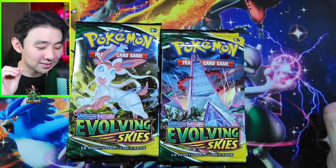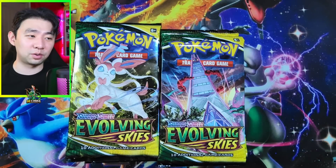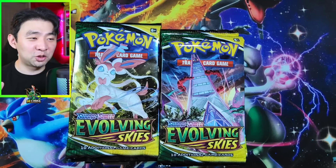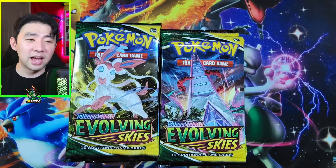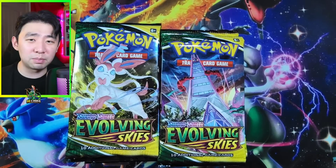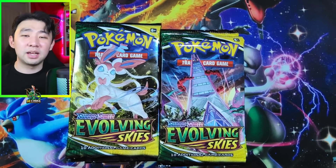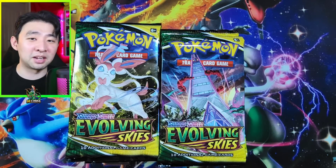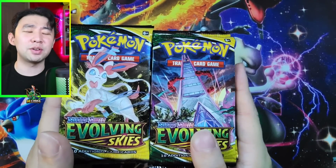But Costco has rarely done me dirty. I think every Costco opening I've had — 70% of the time, Costco's packs have been good to me. They've treated me with respect. They wine and dined me, and then they just gave me good stuff. We have 36 packs of Evolving Skies, and I do have 36 packs of Brilliant Stars as well. Four piles of nine.